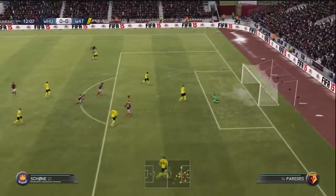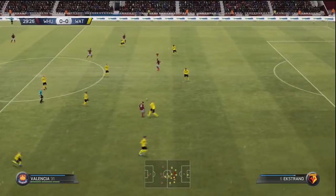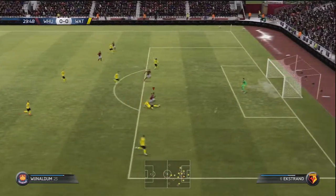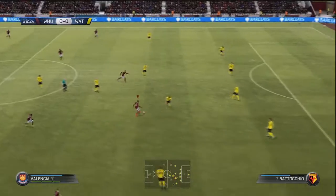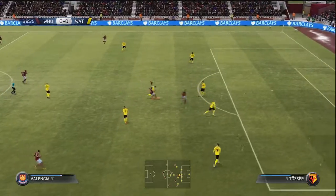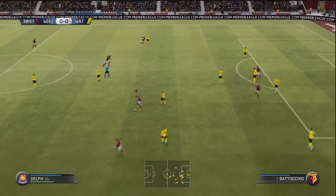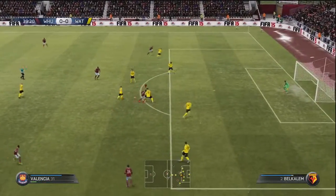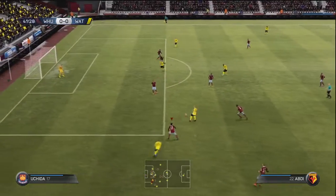Joel Ekstrand giving the ball away to Lasse Schoenner for the first chance of the game, but a good save there from Bond in the Watford goal after just 12 minutes, cleared by Paredes. A lovely one-two there between Wijnaldum and Valencia sees Wijnaldum through, but what a challenge from Ekstrand after a poor touch from Wijnaldum. In general, Watford were extremely hard to break down — so much so it made me wonder how they're bottom of the table with five points after 18 games. They've only won one game all season.